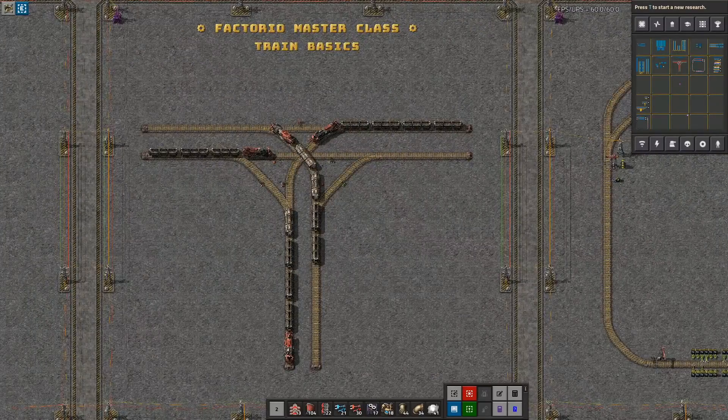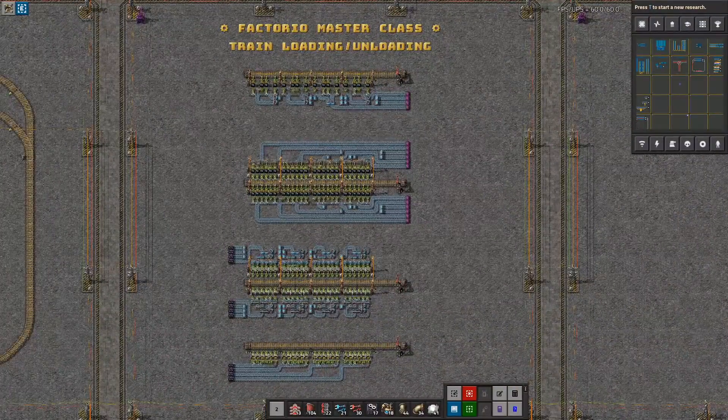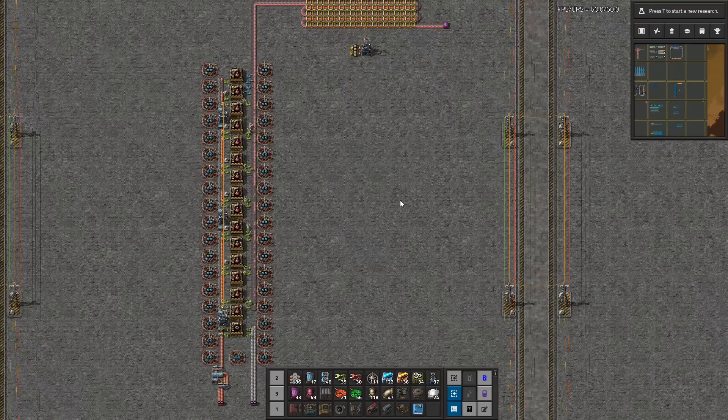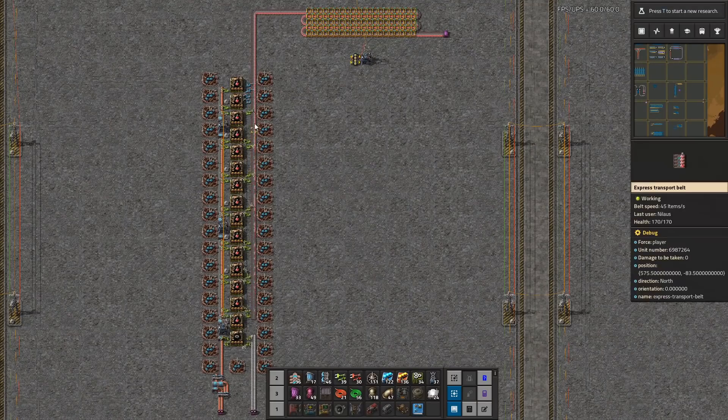Let's just dive into the design because we are going to continue our in-game design with green circuits today. So green circuits, or logistic circuits — that's what it's called. But why are we looking at the red circuits then?